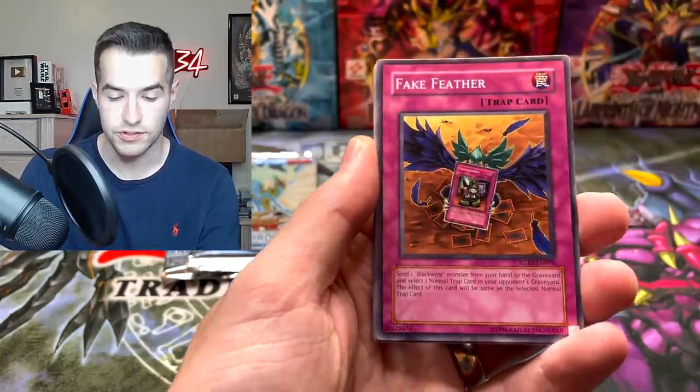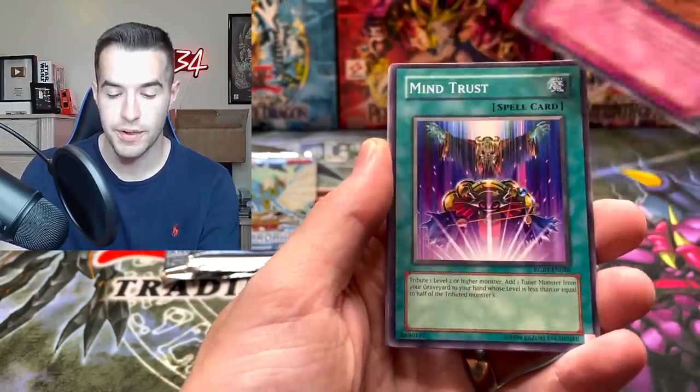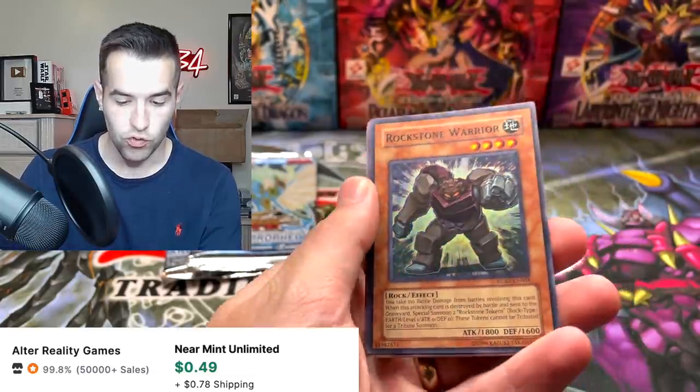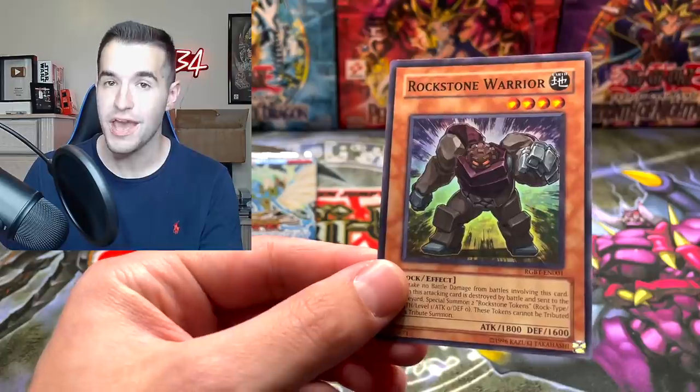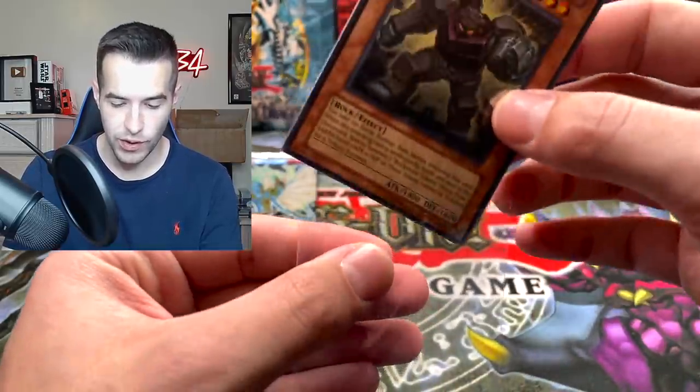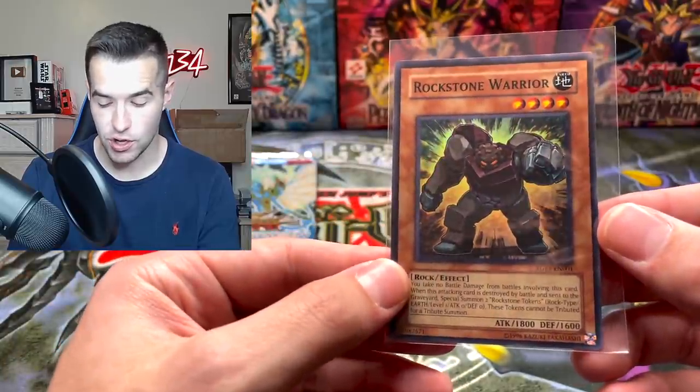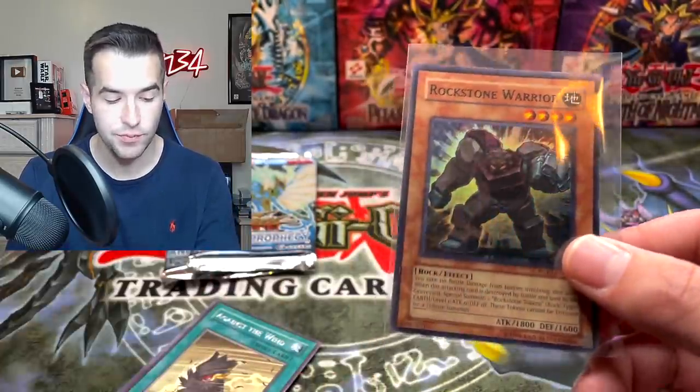Rose Tentacles, Fake Feather — this is Raging Battle. Mind Trust, let's go. Rock Stone Warrior — we have a super rare! Okay, we pulled something. Not insane, but we did pull something. So the Power Tool Dragon tin now has a decent promo and a super rare.